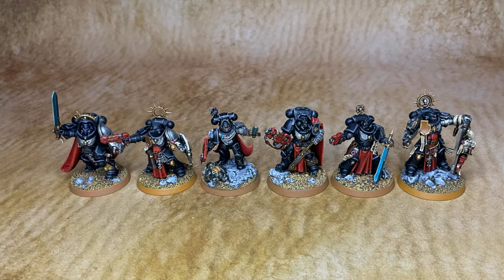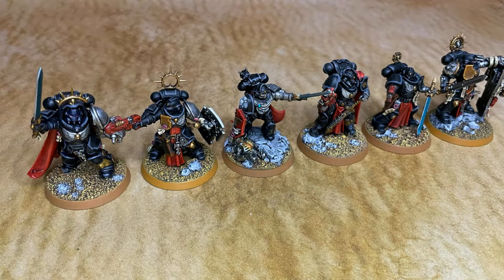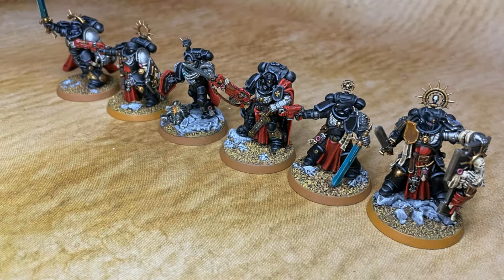The Blood Angels captains will have inferno pistols because they can take them. Obviously I won't be making use of the once-per-battle-round free strat for all six captains since you can only do it with one model per battle round — so there's some wasted value there. But the plus three attacks is so strong when they take power fists, going from strength eight to strength ten with an extra attack, and using Blood Angels stratagems makes them so efficient hitting on twos. Four of these captains will lead assault intercessors, and two will lead Blade Guard.